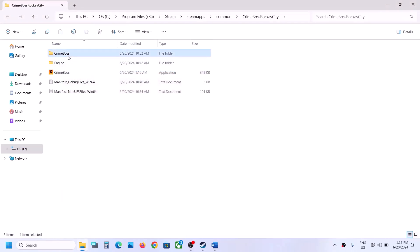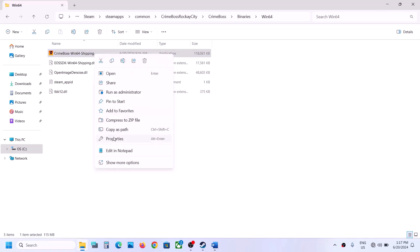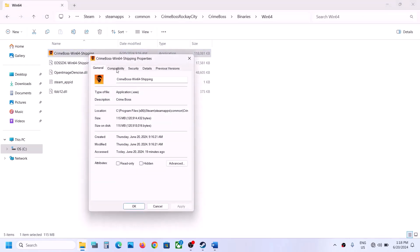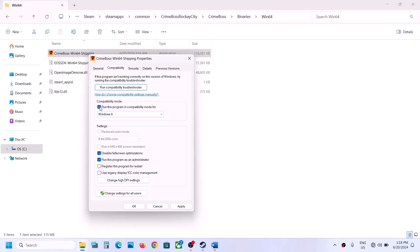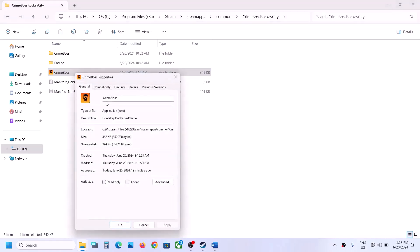Also open the game's Binaries\Win64 folder and locate the game EXE file there. Right click it, select Properties, go to the Compatibility tab, and apply the same settings: Run as administrator, try Windows 8, then Windows 7 compatibility, and Disable Fullscreen Optimizations. If none of these work, uncheck all the boxes, hit Apply and OK, and follow the next step.